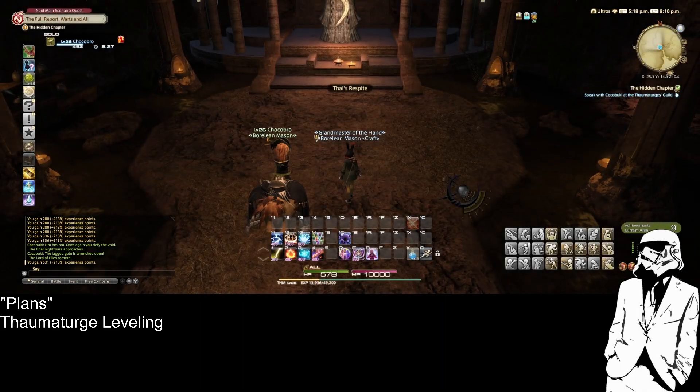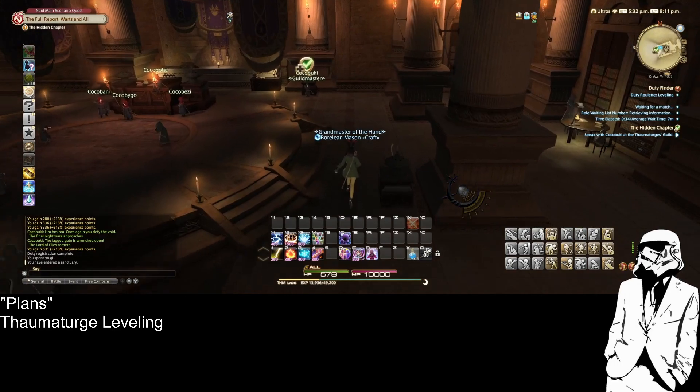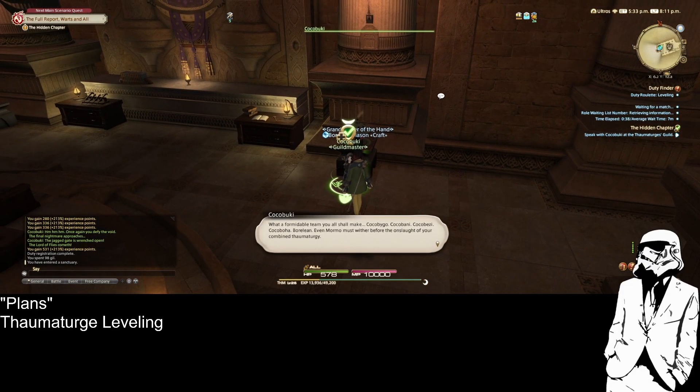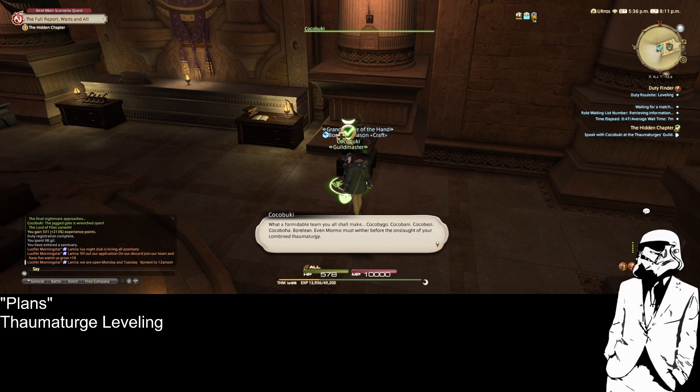Let's head on back to Ul'dah then. Alright Kokobuki, now that I've gotten you all to grow a pair, maybe we'll be able to deal with Kokobusi. But what a formidable team you all shall make — Kokobigo, Kokobani, Kokobesi, Kokoboha, Brillion. Even Mormo must wither before the onslaught of our combined thaumaturgy.